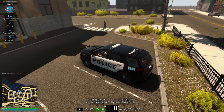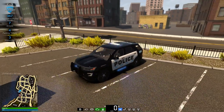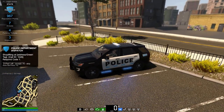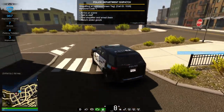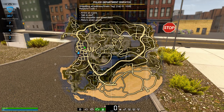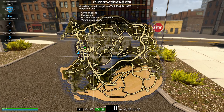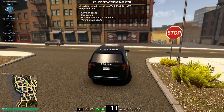The vehicle's a little loud, sorry about that. So to turn the lights on, we hit this — there's our lights set up for this Explorer. We got a shoplifter call. So let's go ahead and accept that. The way to respond to calls — as you can see, there's a little green dot right there, that's where your call is going to be. Arrive on the scene, talk to the staff, find the shoplifter and arrest them, return stolen goods.